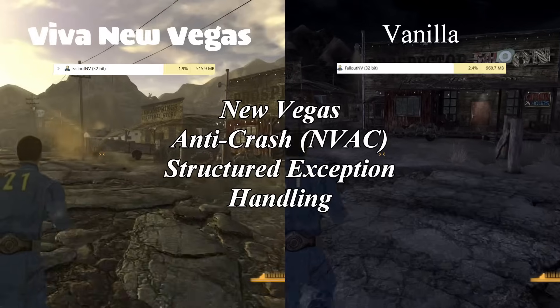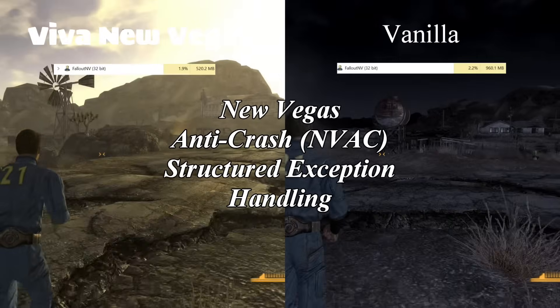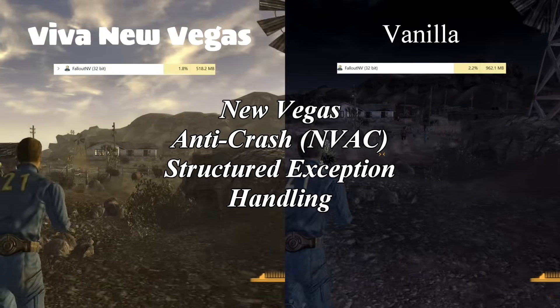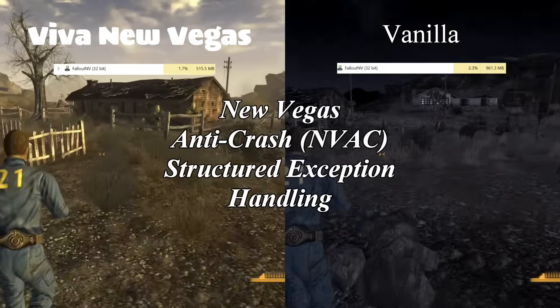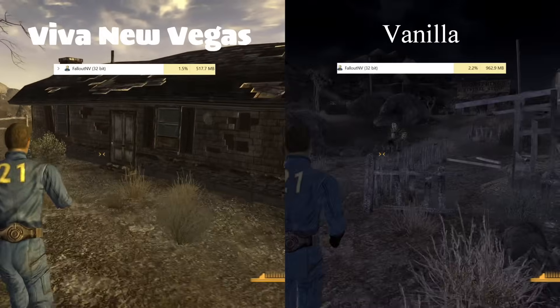Last on the list is the New Vegas Anti-Crash mod, which is actually not on the Viva New Vegas mod list. As such, we'll not be testing it today. Apparently, there are a number of other mods that already do most of the functionality of New Vegas Anti-Crash. That's not to say you can't use it — it just won't be tested today.